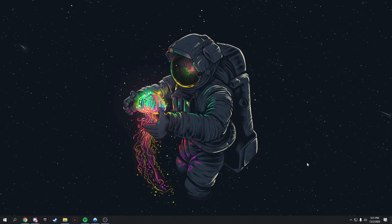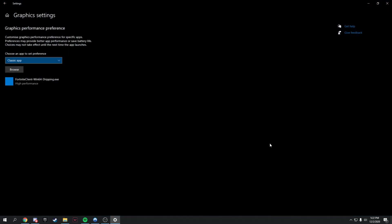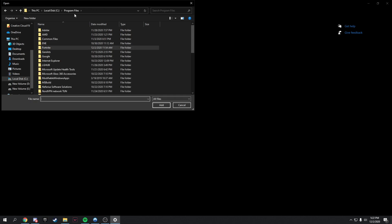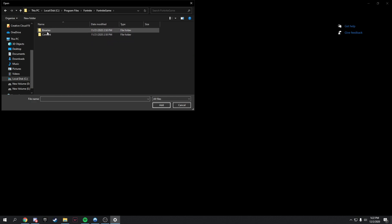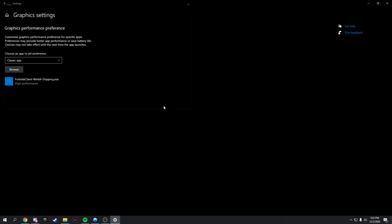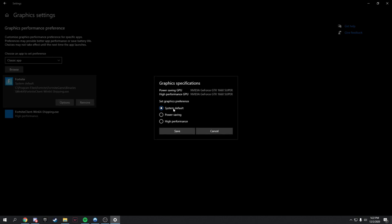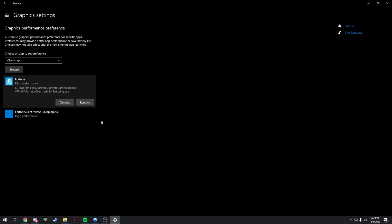In this step I'm going to teach you how to make your graphics card give the most priority to Fortnite, so your GPU will focus on Fortnite and nothing else. Go to your search bar and type in 'Graphics settings,' then click Browse. Navigate to where you installed the game — I installed it in my C drive. Go to Fortnite, then Fortnite Game, then Binaries, then Win64. Click on FortniteClient-Win64-Shipping, click Add, then click Options and set it to High Performance, then save.